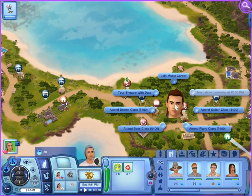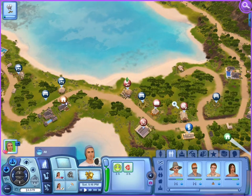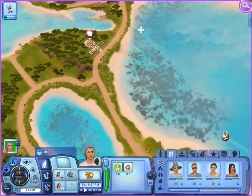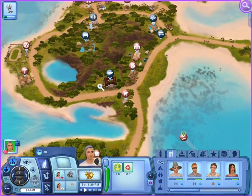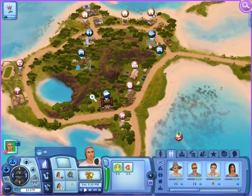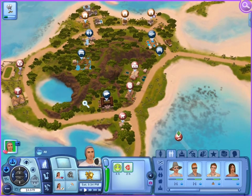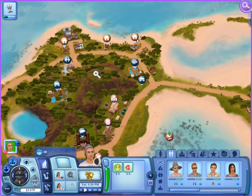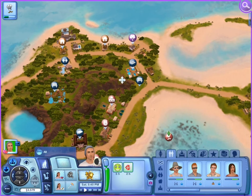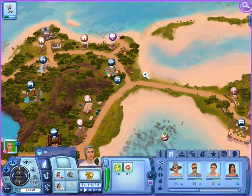I was gonna try to see if they could go to the movies but they couldn't, because there was no show playing that day. Right here I'm just trying to figure out where to send them after they go eat - somewhere where they can woohoo. Obviously. Because that's Peter's lifetime wish - to woohoo with five different Sims in five different places. Otherwise I would just invite them all over to his house and make them woohoo in the shower.